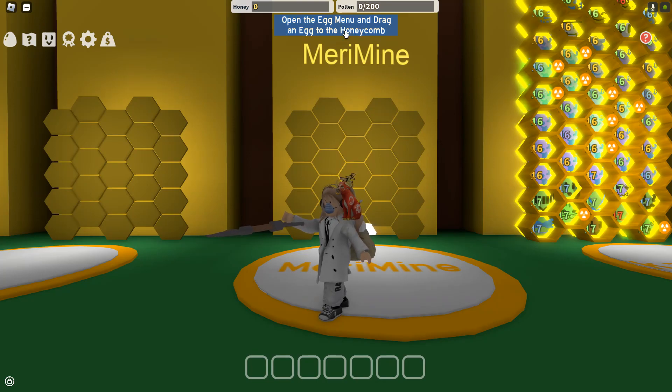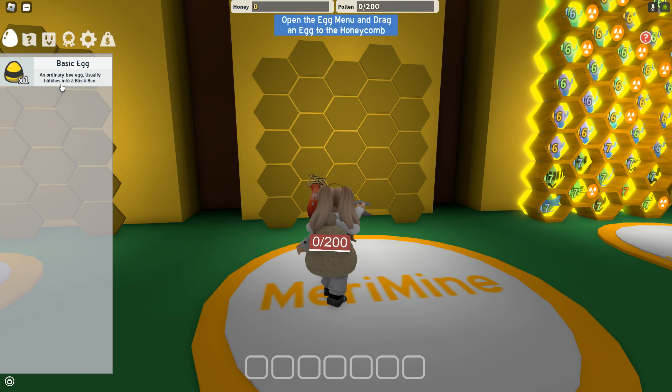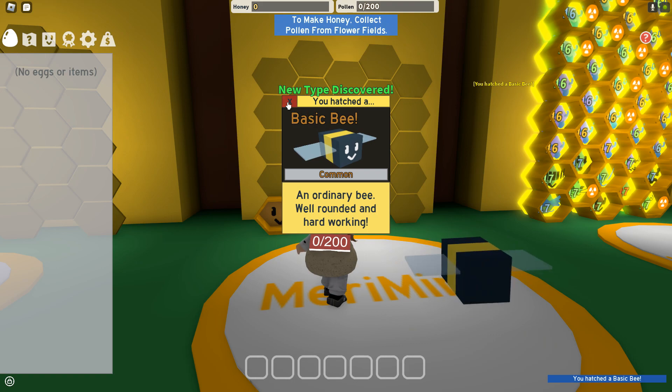Open the egg menu. Oh, egg menu. There we go. Yes — hatched a basic bee.